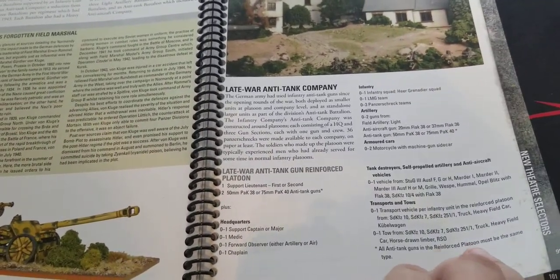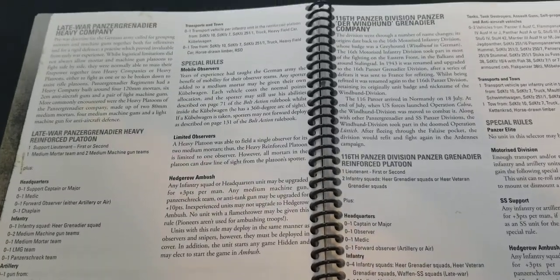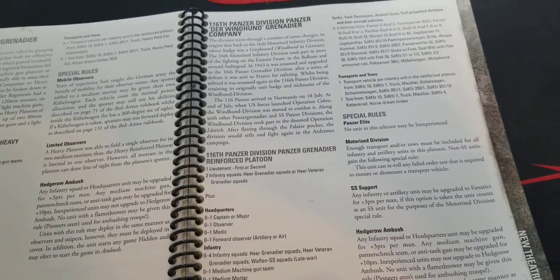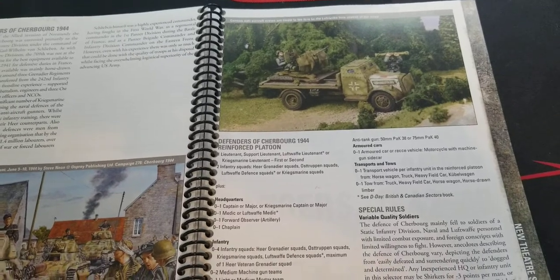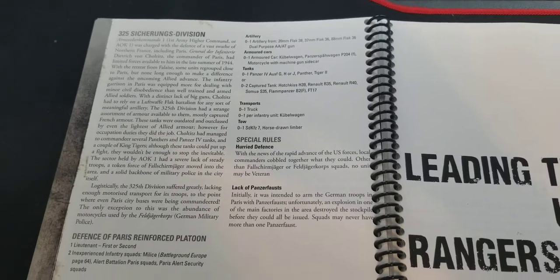New German selectors include a late war anti-tank company and a Panzergrenadier heavy company. There's also the Der Windhund Grenadier Company - I haven't actually heard about that before so it'll be a fun one to read. Then Defenders of Cherbourg reinforced platoons and the 325th Sicherungs Division.